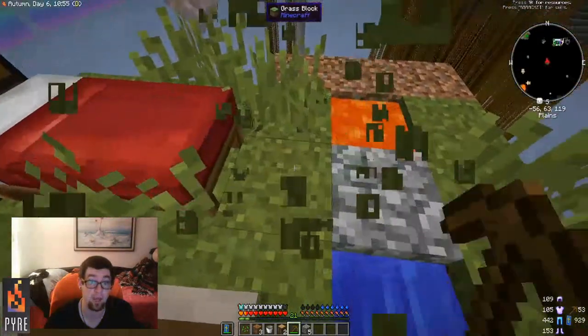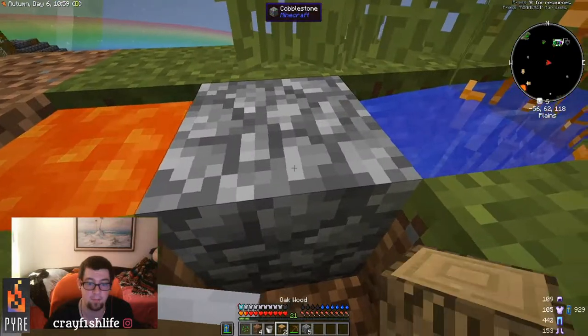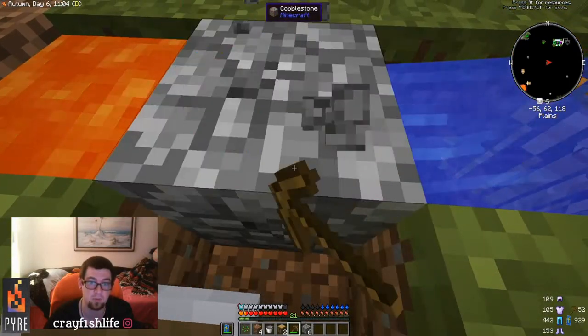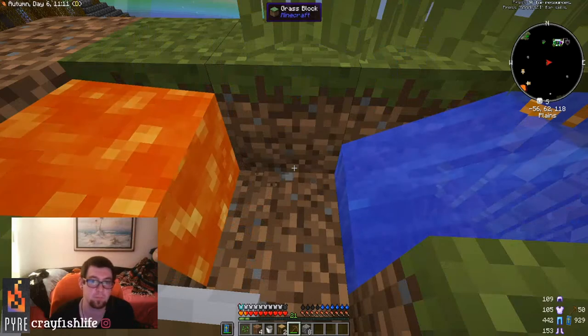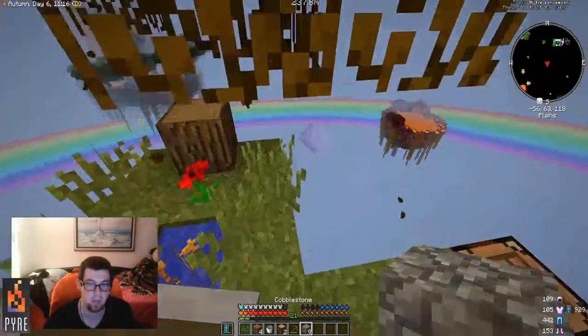I actually learned a way where you take this block, crouch, push as far up to the edge as possible, and you can just sit there and mine your cobblestone safely. Simple and easy — do this, get your cobblestone, and use it to expand your area.